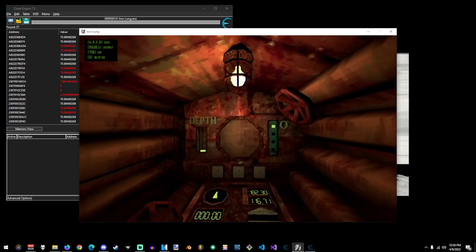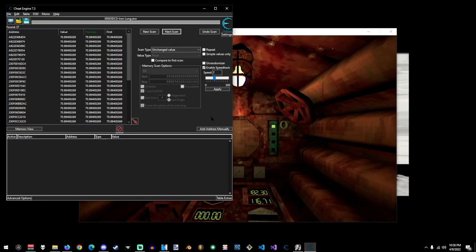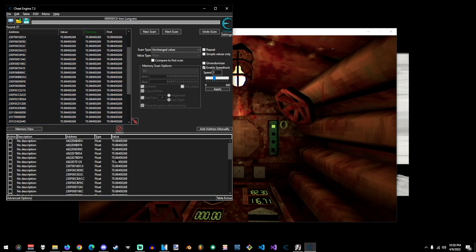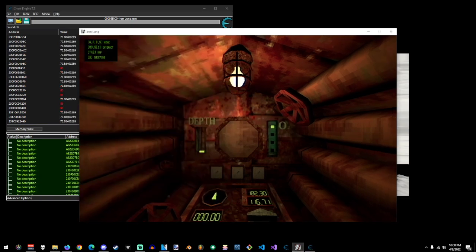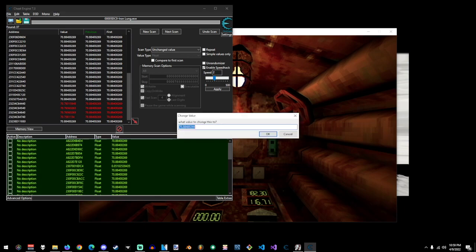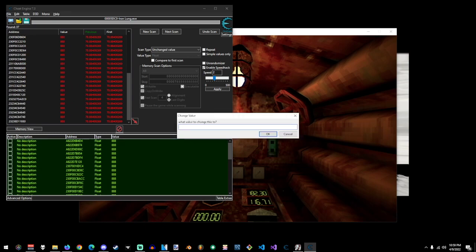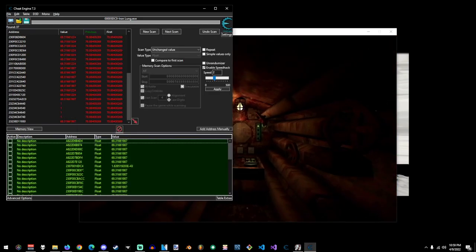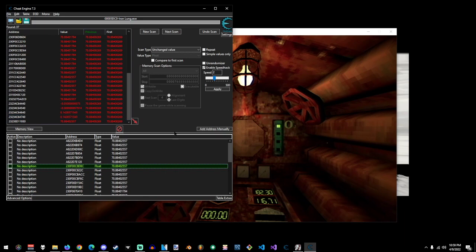We have 57 values right now. I'm not going to sift through each and every one of them. The value didn't change so I'm just going to search for an unchanged value, do a scan, drop down a couple more. This is enough for me to be comfortable — I'll highlight them all and drag them all down. When doing this in other games it could crash. That is so funky — I literally did this like five minutes ago.